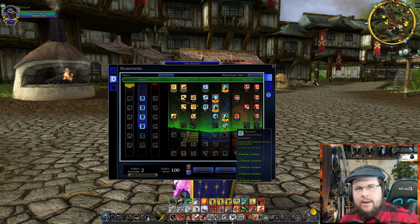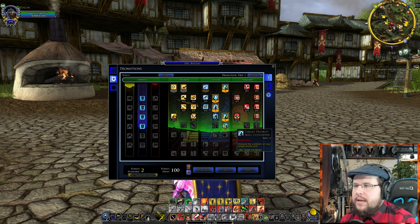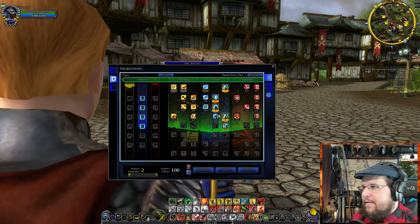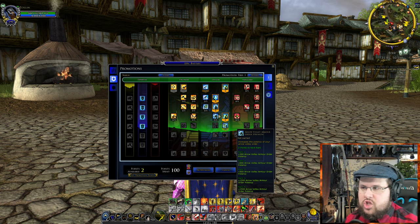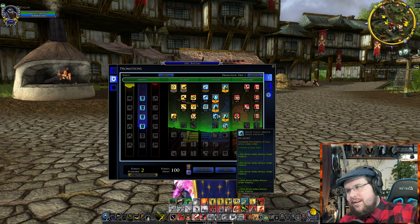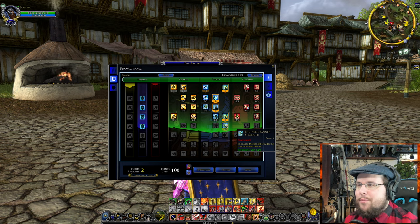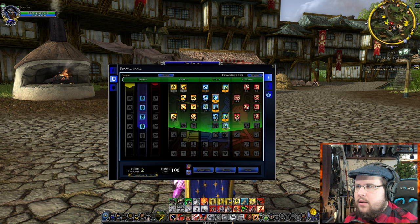Banner cooldowns let you use banners more often. Target Priority cooldown reduces the cooldown on your target priority skill, so you can prioritize certain targets for your troops and fellow players, buffing the cooldown on that specific commander NPC. Arrow Volley Armor Order lets you tell troops to raise their shields when an arrow volley animation is coming — there's a warning before it hits, and this reduces the damage taken. The Heal Potency trait makes heals more powerful, and I highly recommend both heal-related traits.